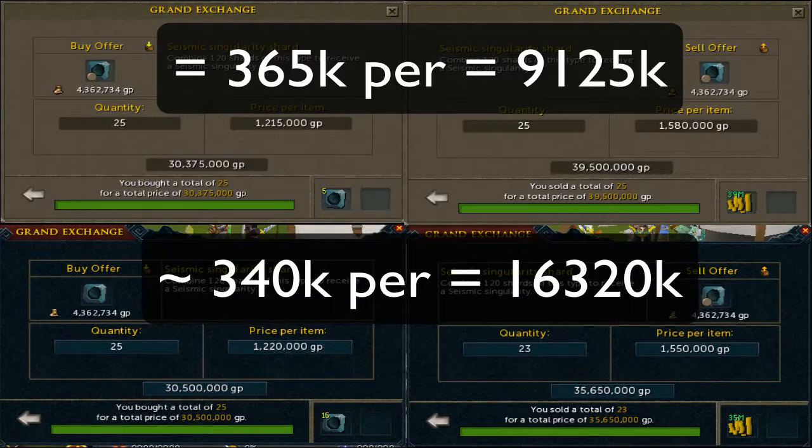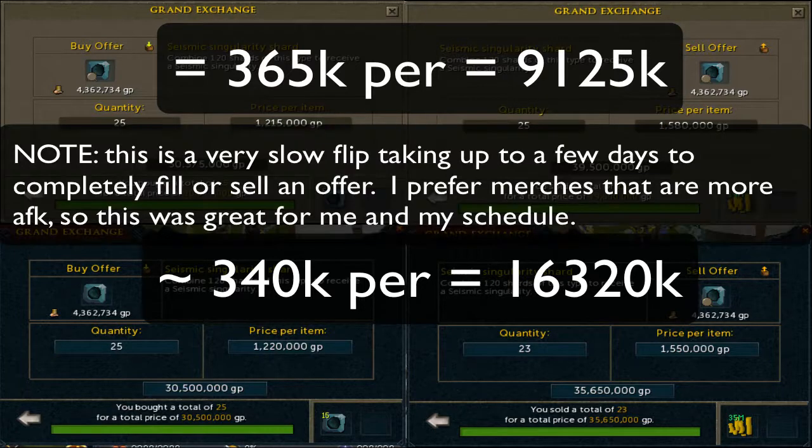Next up is the gold mine of this episode — this is where I made almost all my cash, probably about 80% of it: Seismic Singularity shards. I just discovered these for this episode and the margins were changing all while I was doing them so the prices aren't exactly consistent. I made 9.1 mil just off of 25 Seismic Singularity shards — I was making about 365k per shard, which was absolutely insane.